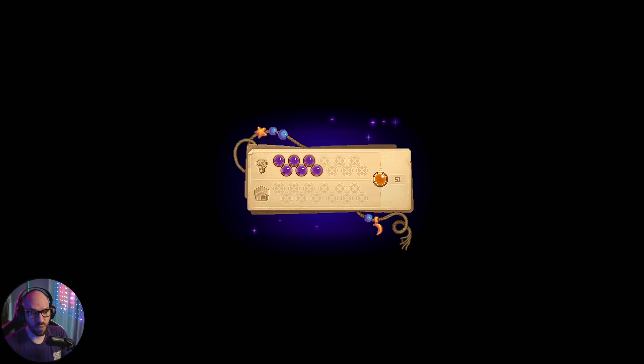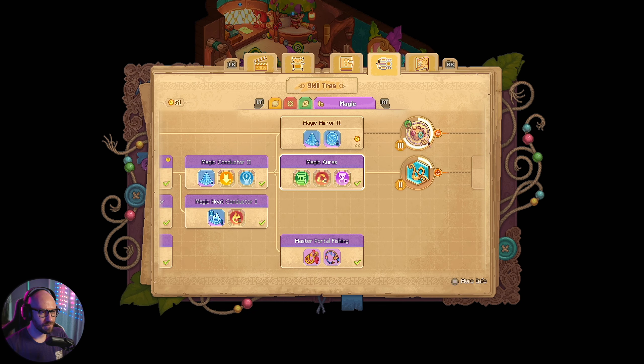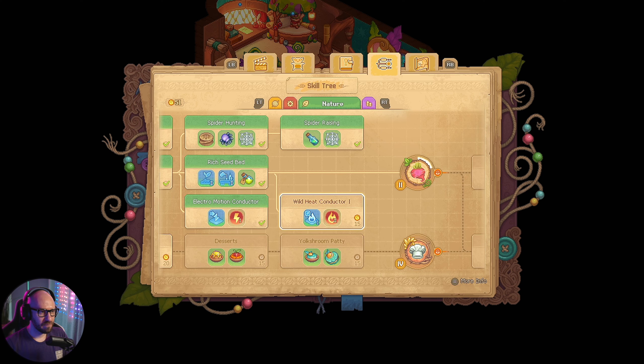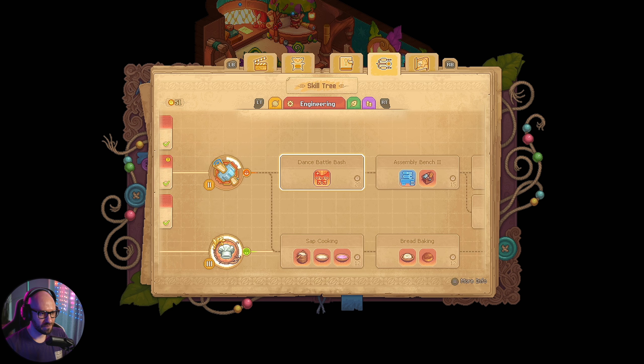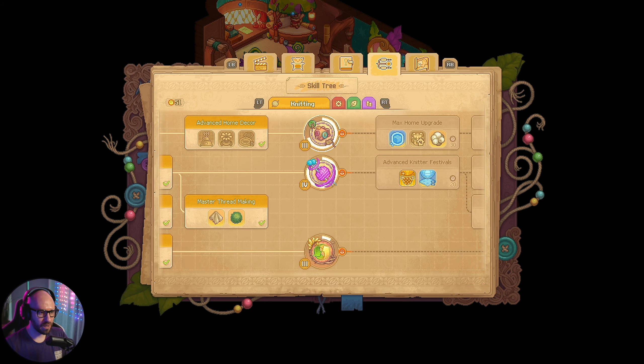All right, we're back to 51 points that we gotta spend. So we got the magic mirror here that we can get, but what I want to get is stuff over here — oh, we cannot because it's locked by this one. What about knitting? Nope, we cannot get anything for knitting either because we're locked by the badges. Seriously, game.